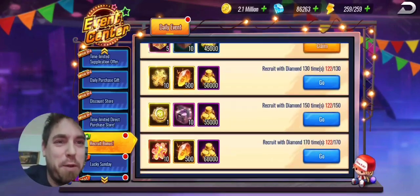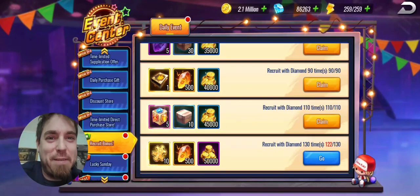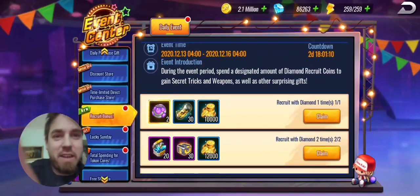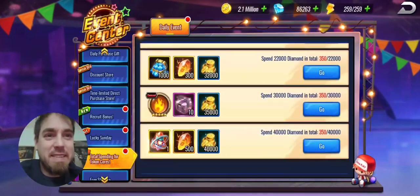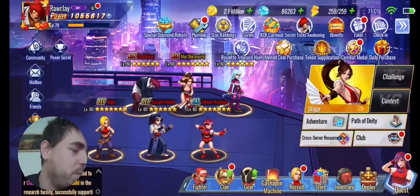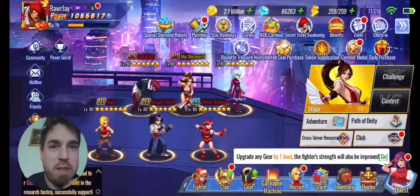Moment of truth. I gotta think about this — I'll be back after some pondering. That was a good pull, guys! Lucky Sunday and I haven't even spent on this yet. Decisions! Okay, we're back. Let's do one more of these — we're going to spend 40,000 diamonds. We're going to do it.